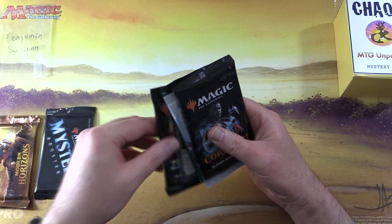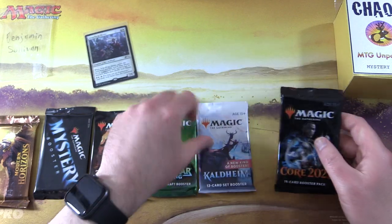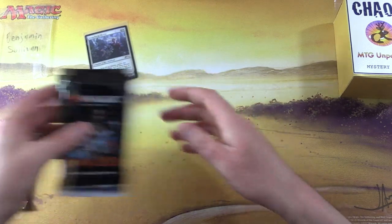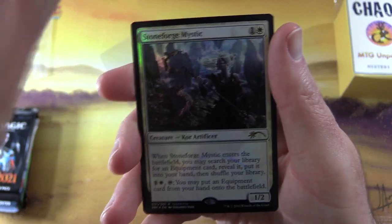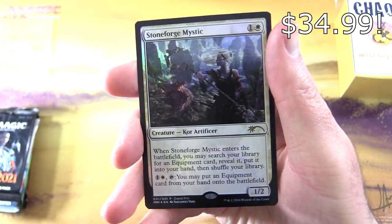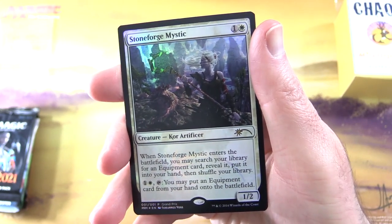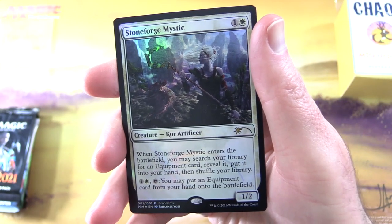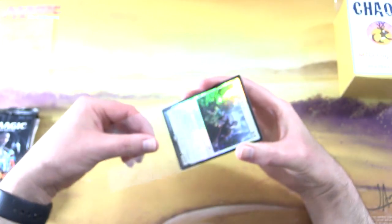We've got Modern Horizons, Mystery Booster - extra spicy - Zendikar Rising, there is the foil, and another Zendikar Rising. Let's take a look at the foil. I think this is a special promo version of Stoneforge Mystic - very nice indeed. When it enters the battlefield, you may search your library for an equipment card, reveal it, put it into your hand, then shuffle. And for one and a white, tap, you may put an equipment card from your hand onto the battlefield. Have you seen that artwork before? I wanted something a little different than what we had in Double Masters.